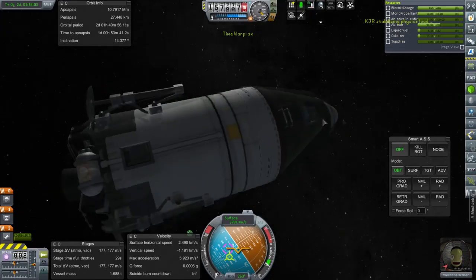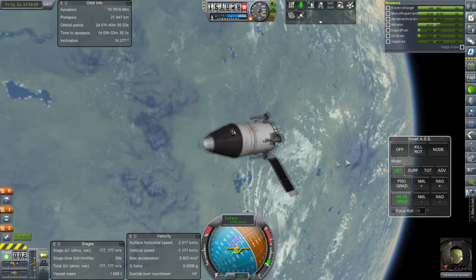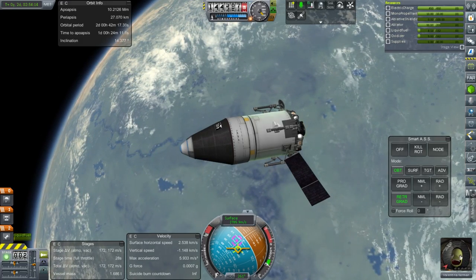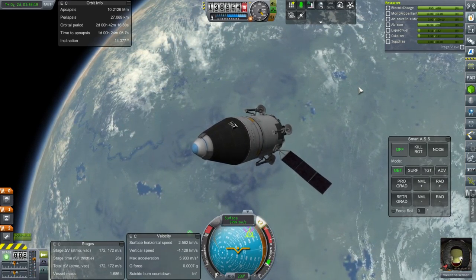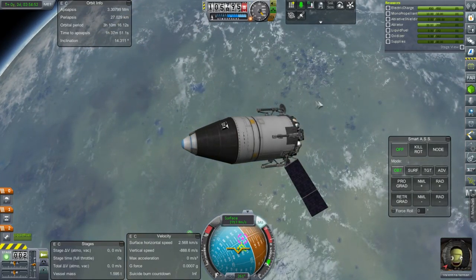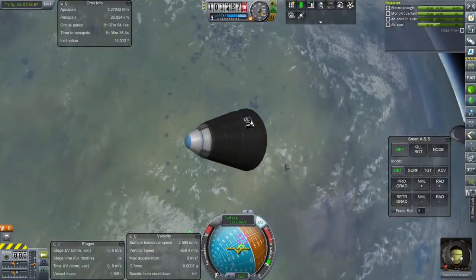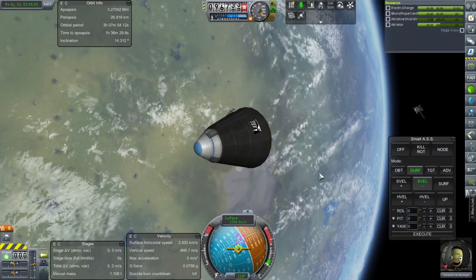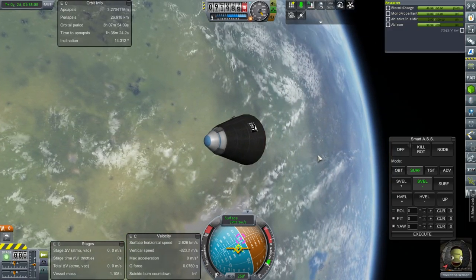Okay, 158 kilometers and descending quickly. Let's take the opportunity to slow down with the remaining fuel before we dump the module. We don't need to be exactly retrograde, but we want to make sure our periapsis doesn't go down too much. That's it — 27-kilometer periapsis. There goes the service module — now just us and the heat shield. Let's hope SmartASS can do this job.